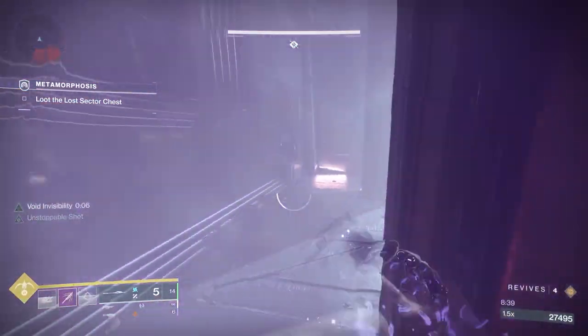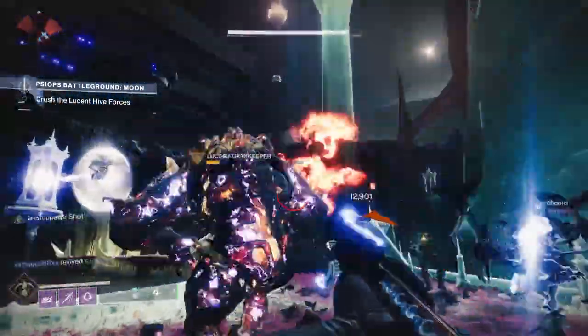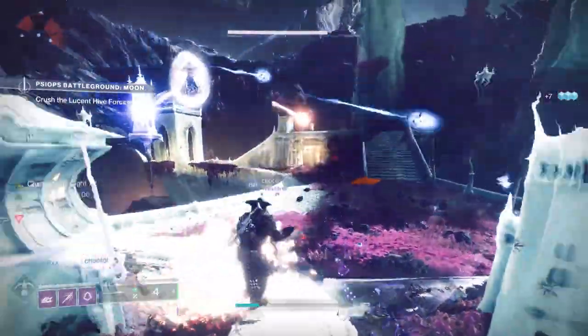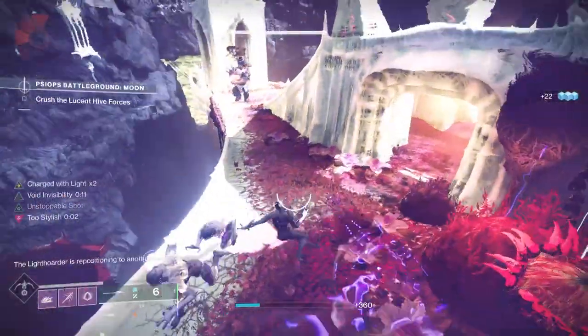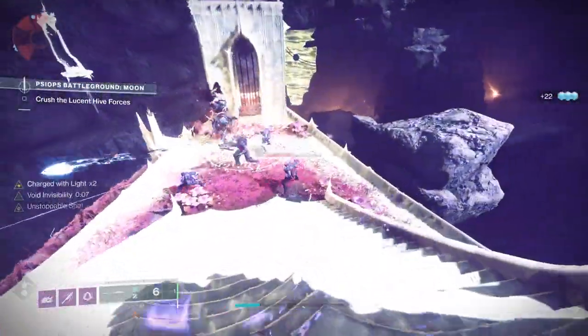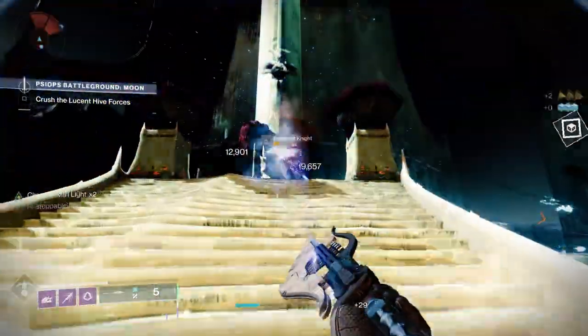This will also allow you to make your allies invisible when necessary — so this is really the key component to the build. On top of this, I'm going to add certain fragments that will make this even better. I'm going to be using Echo of Persistence, Increased Duration of All Buffs. This is your invisible, overshield, and devour. Since we'll be using devour and invisible quite a bit in this build, this will come in really handy. With your invisible, this allows you to get 10 or 11 seconds when you proc it — and this is without something like Graviton Forfeit.